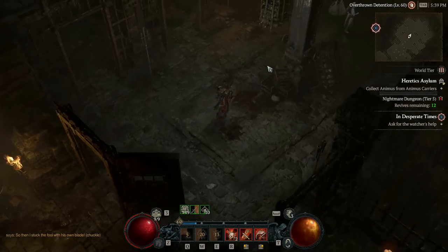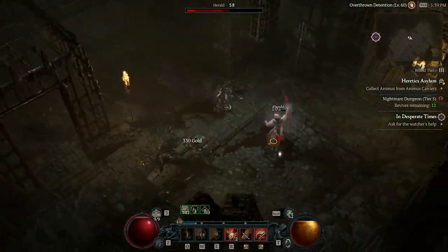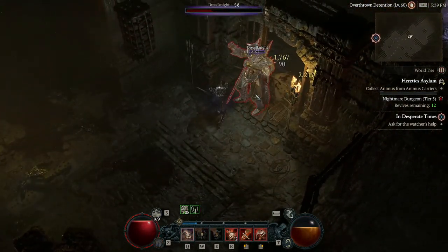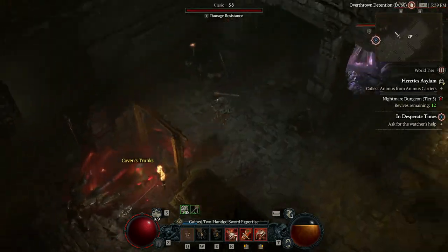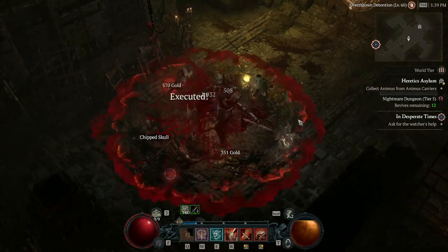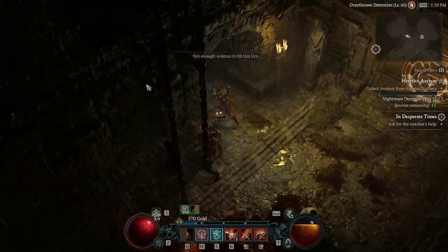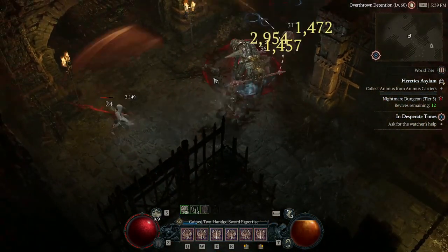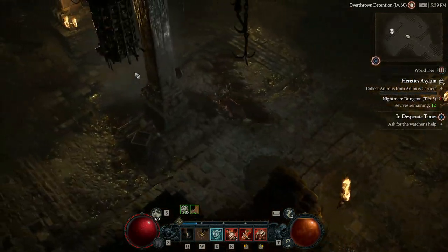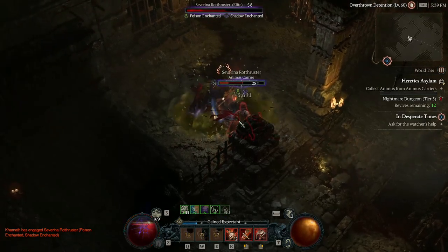The next Barbarian is not on the seasonal realm — this is one of my eternal Barbarians and this is the bleeding build I was able to whip up pretty quick before the season started, but haven't been able to give much time to because the seasonal characters have been taking all my attention. With the new patch coming that will be even more so, but this build is still incredibly fun with some really interesting ability synergies.